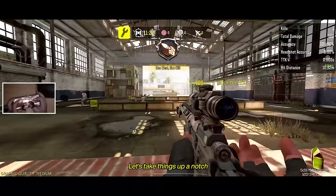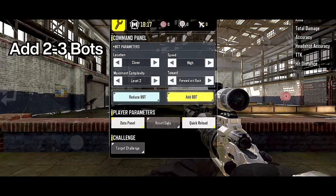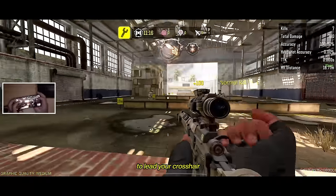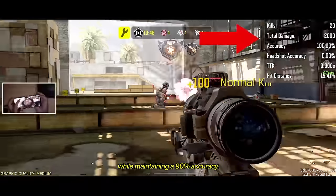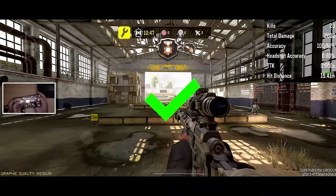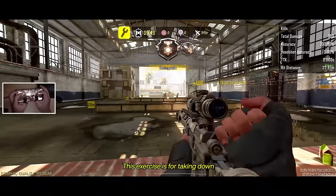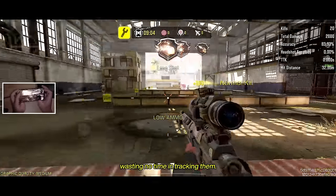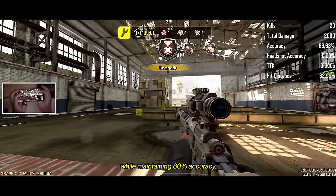Let's take things up a notch and do real quickscope training. Use these parameters and add 2 to 3 bots. This will force you to track enemies and make micro adjustments, as well as training you to lead your crosshair before even scoping in. Your goal is to get 20 kills while maintaining 90% accuracy. For the next exercise, use these parameters and add 4 bots. This exercise is for taking down enemies that are far away, running in a certain direction — wasting no time tracking them. The goal is 20 kills while maintaining 80% accuracy.